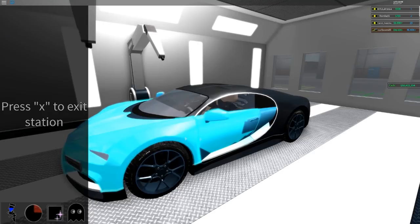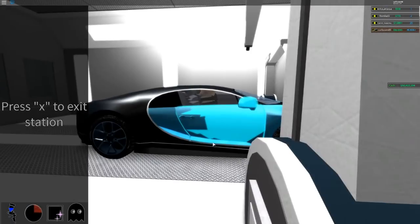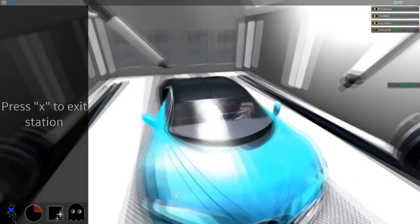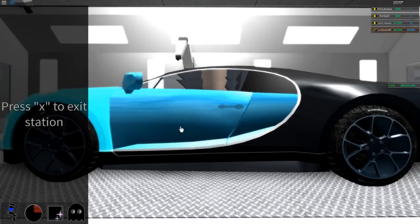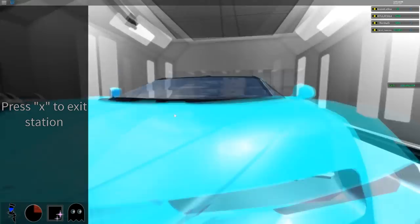They've also added something where if you press shift you can select different parts all together. Before, you had to click each one and color them individually, but now if you hold shift you can click all of them and color them at the same time, which is so much better. The only thing I wish they'd added was a select-all button so you could select your entire car at once.